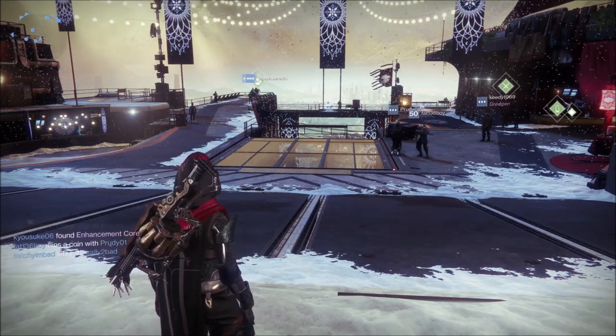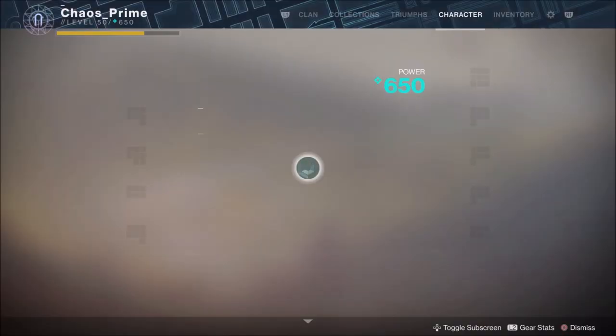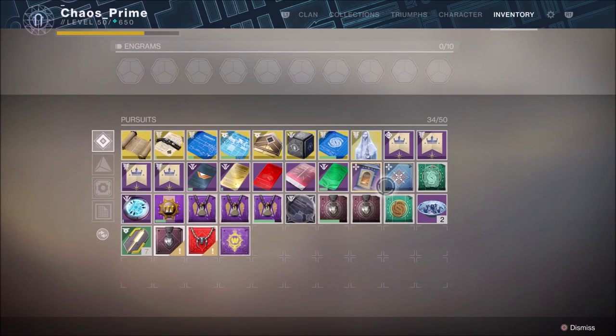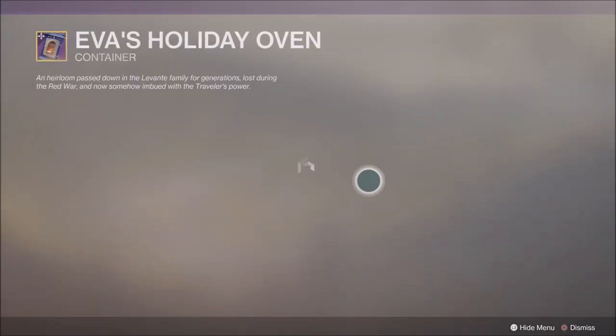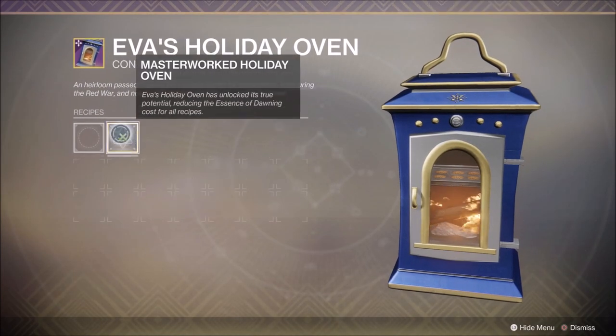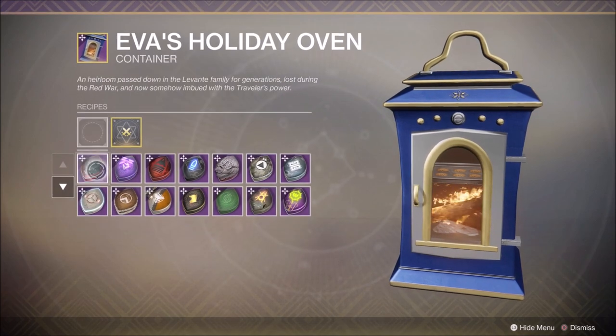You've been doing this unbeknownst to yourselves without even realising, but through this method you'll be getting planetary materials, mods, weapon materials, masterwork cores — also known as enhancement cores, but I'm still going to call them masterwork cores because I've been programmed to call them that. You'll be getting legendary weapons, Avalanches with different rolls, and more.